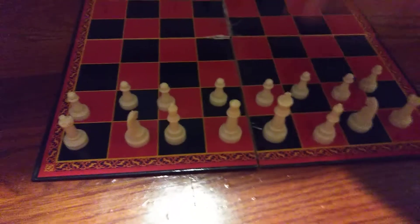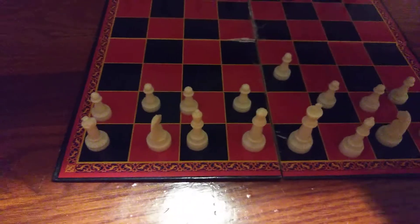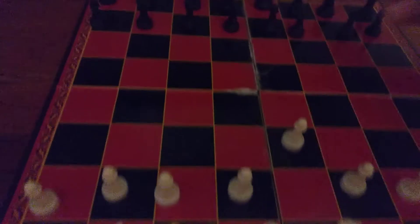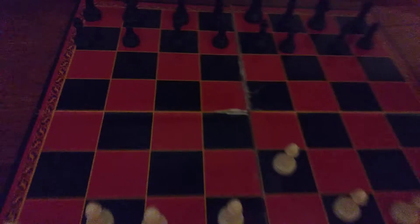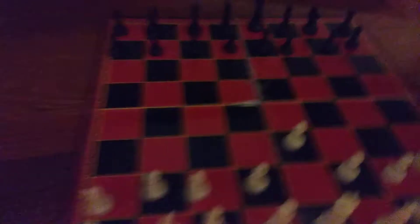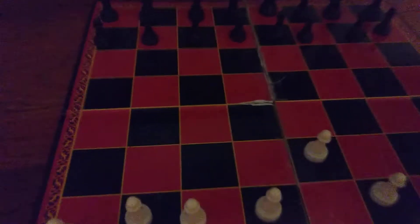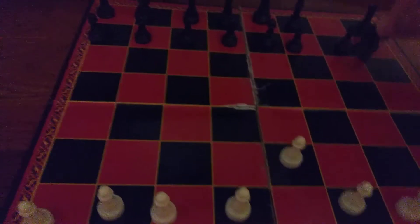This is the move I like to do first — I like to move my first pawn in front of my king up. Let's say they're going to move a knight. They can move a knight, because every single piece cannot go through their own pieces. But the knight is the only one that can go through pieces, and it does it in a weird shape — it does it in like an L.